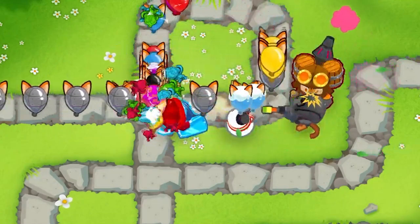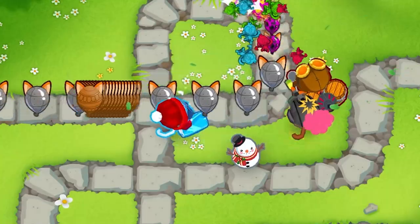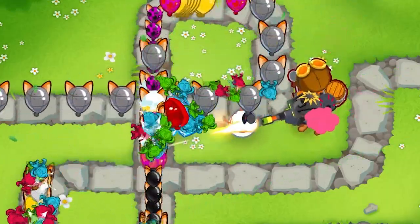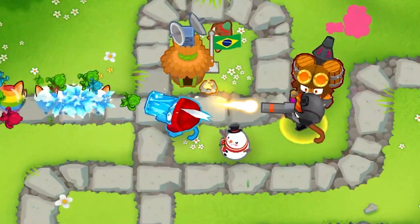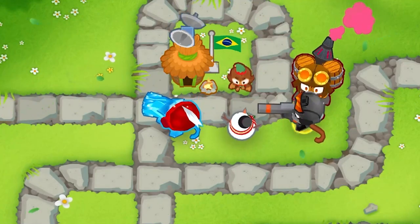The 0-2-3 Ice Monkey has high pierce and attack speed, making it capable of permanently stunning bloons. Similar to the Balloon Impact, it can support your damage towers by completely stopping rounds like 63. Upgrade it to a 0-2-4 and watch it carry rounds like 76 and 78. Just make sure you set it on strong so it doesn't get stopped by the whites and zebras.